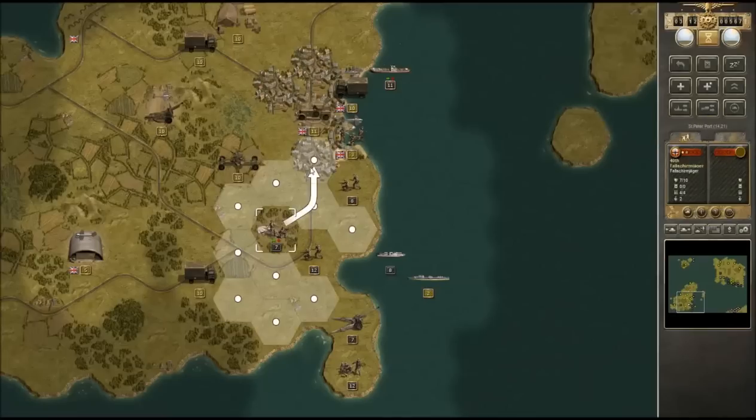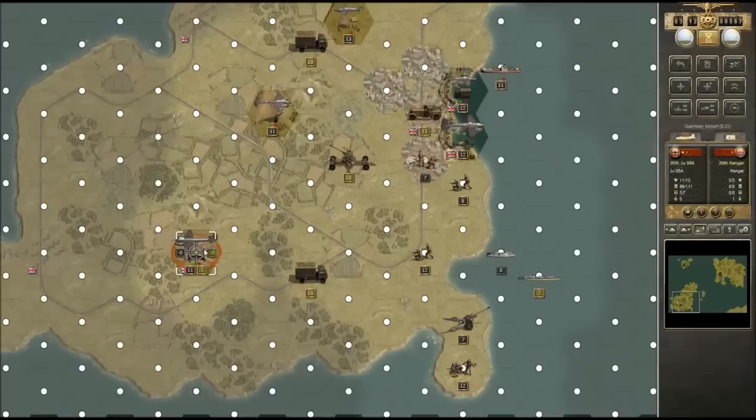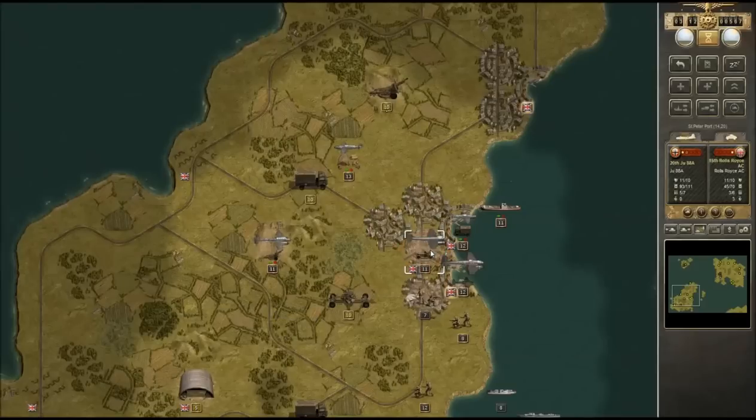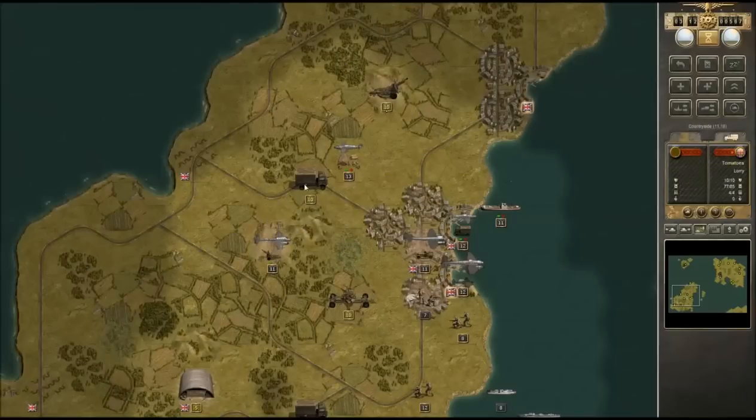Look at that — the 26th Pioneers with their flamethrowers absolutely annihilating the British infantry in Saint Peter Port. This is a very important port to take, as you can imagine. We did actually open it up for capture this turn, but sadly we just don't have any units that can make the leap in there right now. I'm going to keep bombing these enemy airfields — they still have an AA gun, damn it. But I'll go for it anyway and we manage to take out at least one of the enemy artillery pieces.